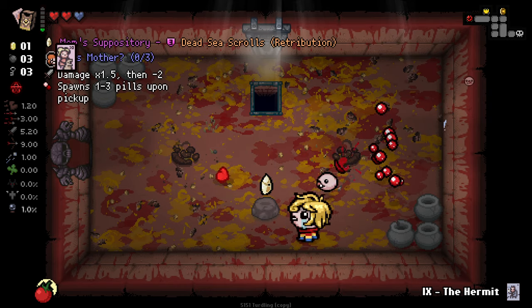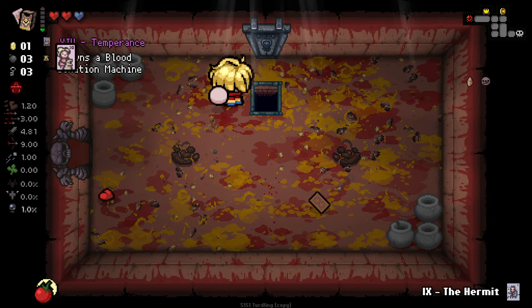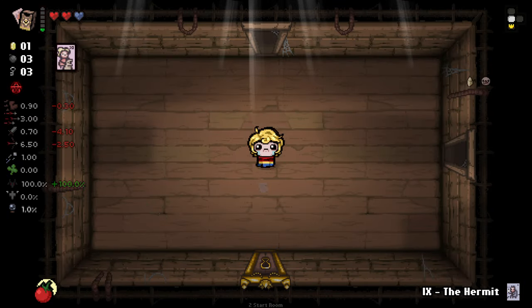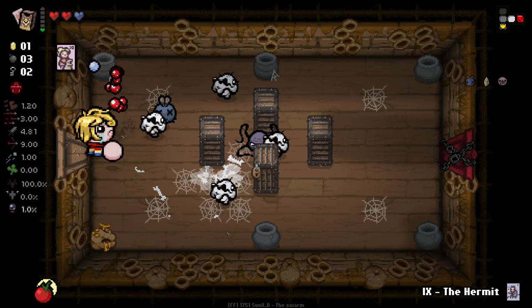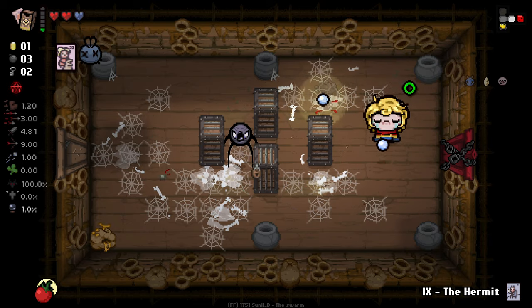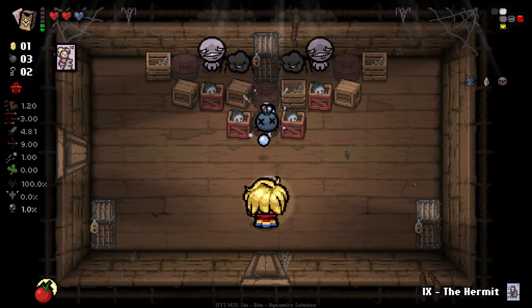Looks like we got there, and we did get a pretty good item — slightly damage down but Kapala or Johnny's Knives, both very good. I can't believe how bad Blue Baby's Only Friend is after the Repentance change to Ticky familiars. It used to be godly good, but now the Ticky is just so slow — it's not awful, but it used to be a powerhouse.